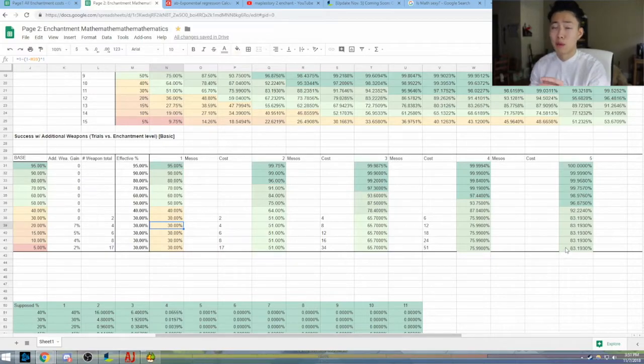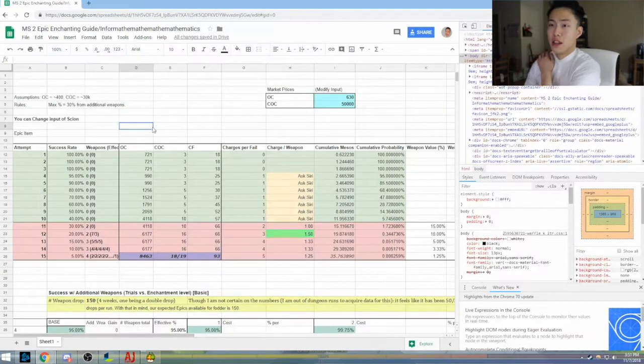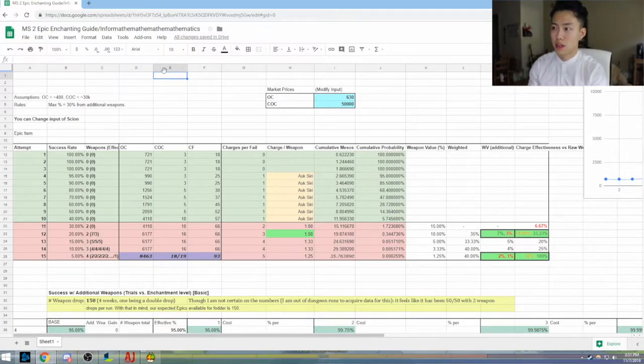That's why I was trying to calculate the effective cost of each enchantment level as you progress onwards and how expensive it would be. I was more focused on analyzing what the best path is to plus 15 as quickly and efficiently as possible, just so we can kill the bosses. Luckily I have a third page for you guys, which I cleaned up a lot. This will all be available — I'm going to have a link to this so you guys can use it.